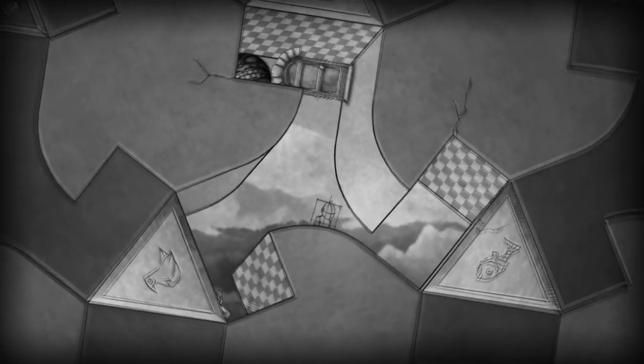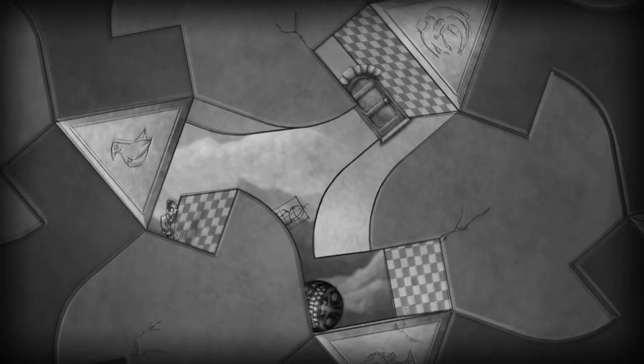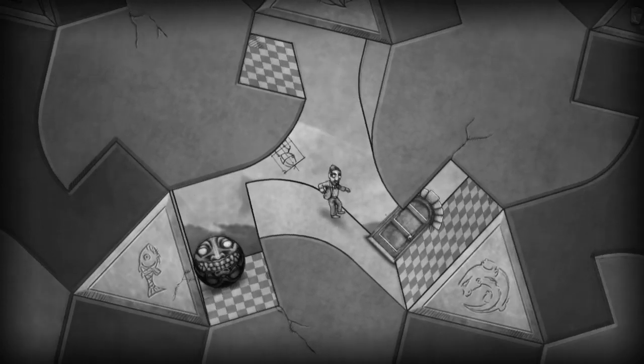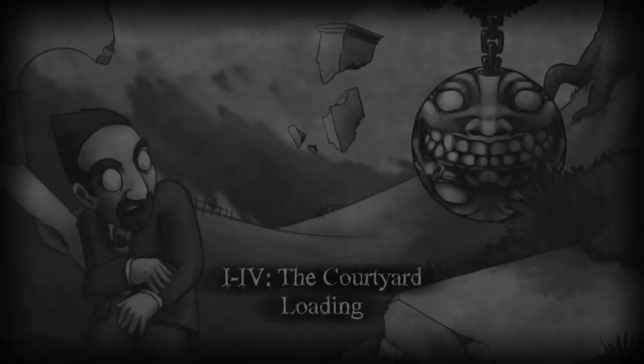We want that to go to where the fish symbol is — the menace. So it's already gone down there. And now, as you might have already noticed, all we've got to do is just easily walk up to the door. Hey presto. Mission completed.